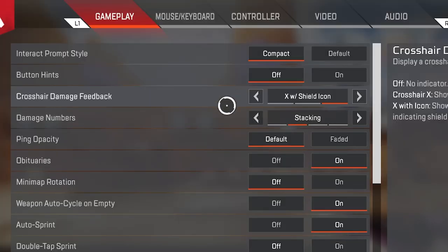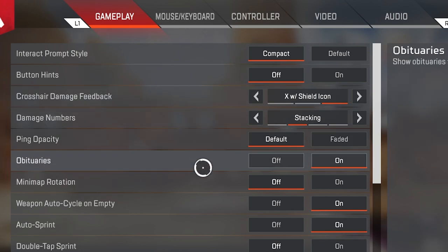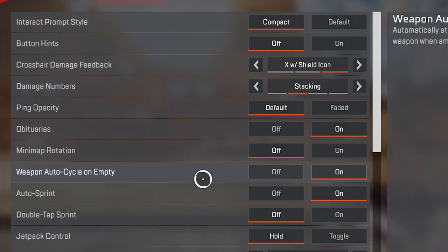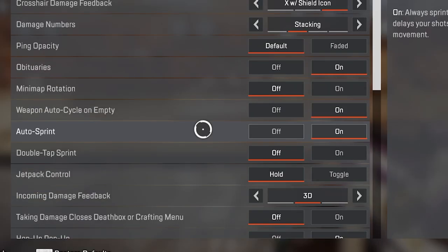Crosshair damage feedback: X with shield icon. Damage number stacking. Ping opacity: faded. Obituaries: on. Mini map rotation: off. Weapon auto cycle on empty — you want this on, as it will automatically switch weapons if you run out of ammo. Auto sprint: on.